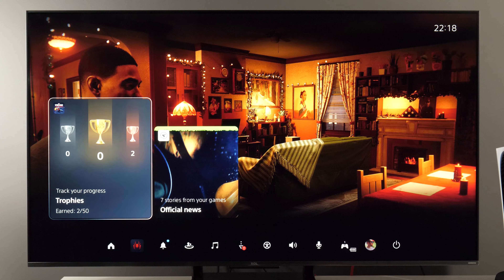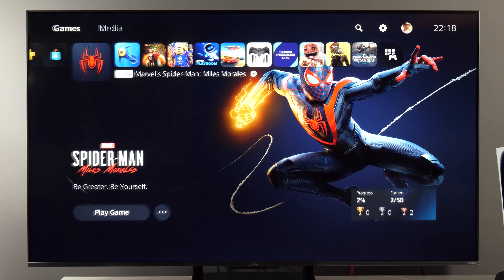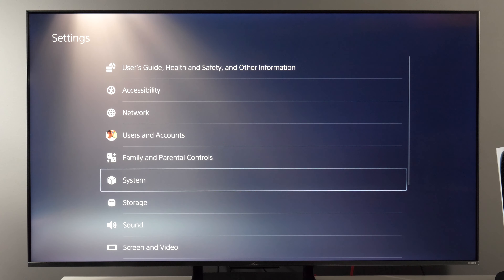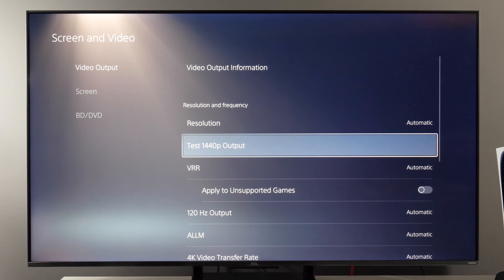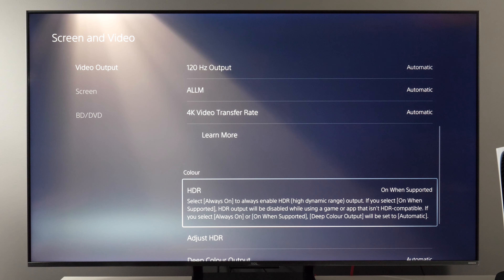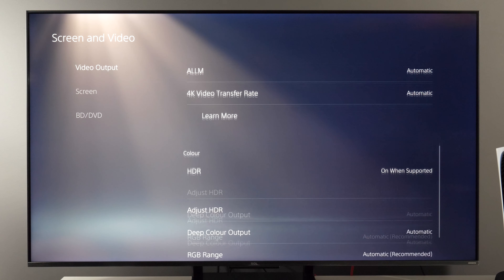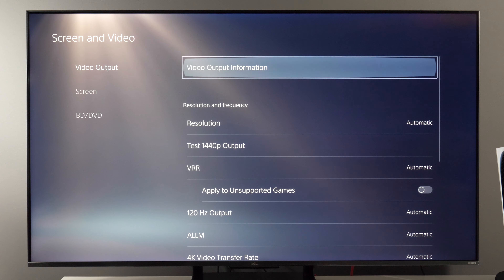Now, if I press the PlayStation button and go to Settings, let's see how I have screen and video adjusted. Resolution is automatic, VRR automatic, 120Hz output automatic, ALLM automatic.